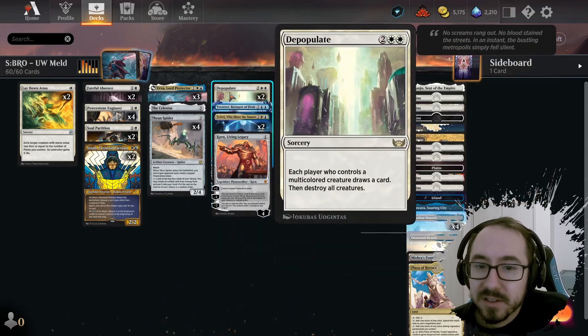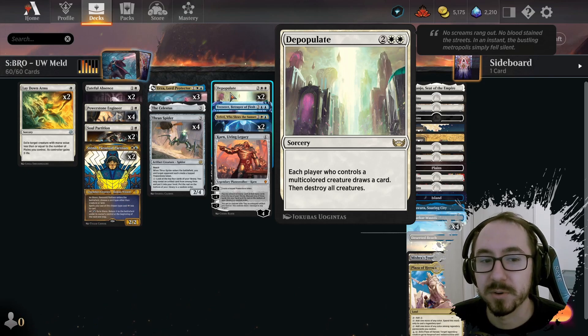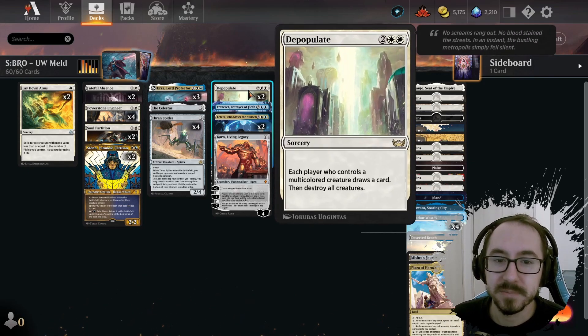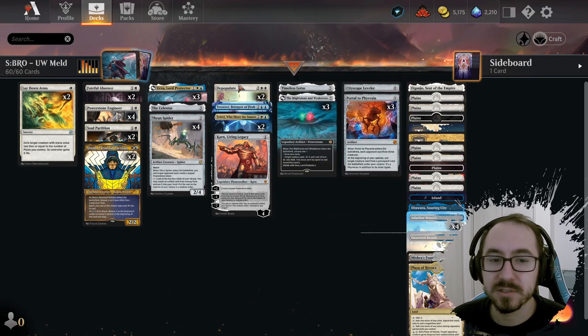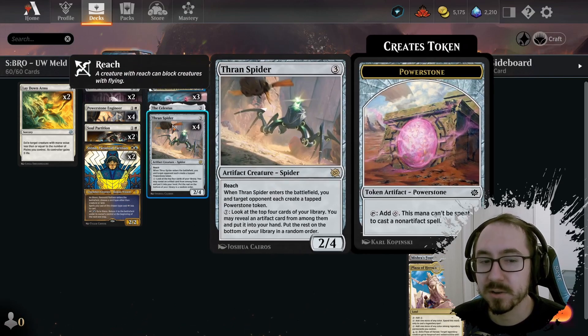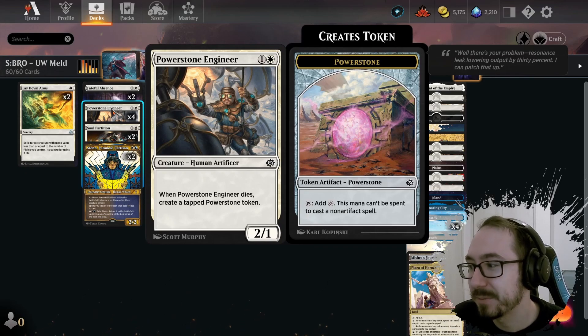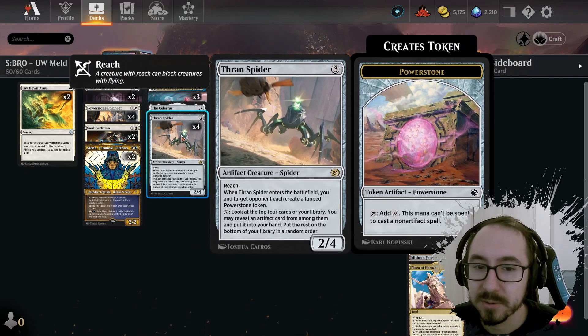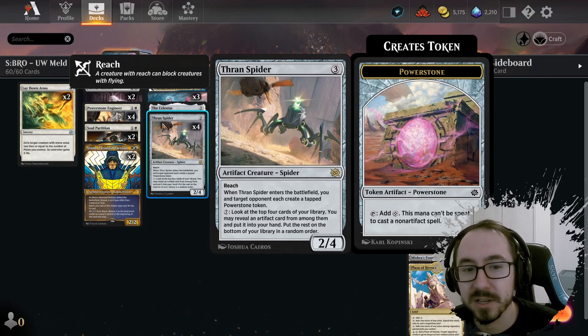Of course, you can't have a Blue-White deck without removal, so we have Fateful Absence, Lay Down Arms, and Soul Partition. We also have two Depopulates to stabilize against aggro. I felt it was okay to play a sweeper even though we have our own creatures, because most of our creatures have value when they die or enter the battlefield. Power Stone Engineer or Thran Spider — if they get killed by a sweeper, we don't really care much.